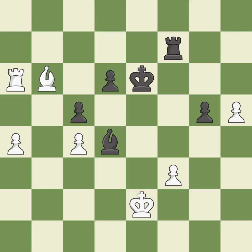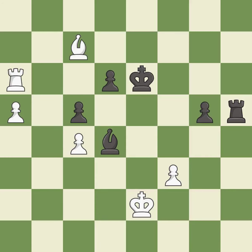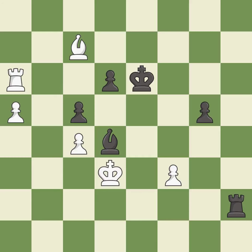That pawn was free for the taking — it is best. A solid choice — it is excellent. This pushes a passed pawn — it is excellent. This reveals an attack on a pawn — it is good. Very precise — it is best. This evades the check from the rook — it is best.